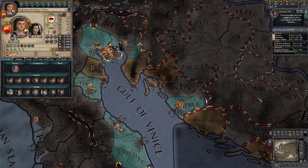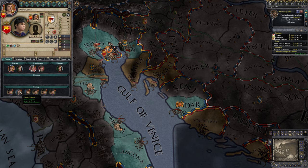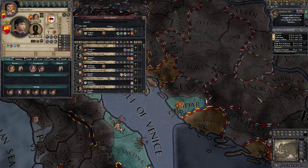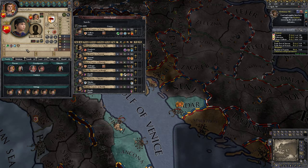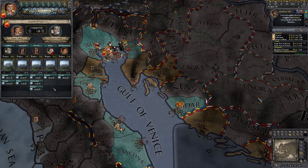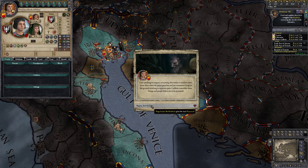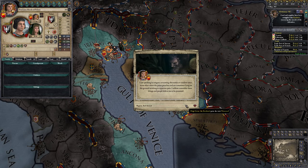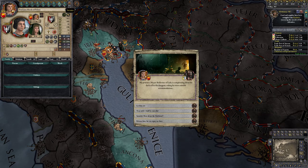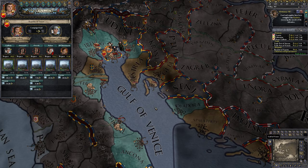We could also upgrade our own trade post now, and we're going to go with a flat tax income. Let's demand some monetary compensation from people traveling through our land to eventually make up for it all. We're not doing great militarily — I stood down a whole bunch of troops there. We'll see which of our sons becomes halfway decent before we decide what to do. We have improved relationship with someone in our dungeon.